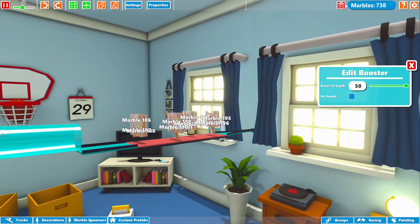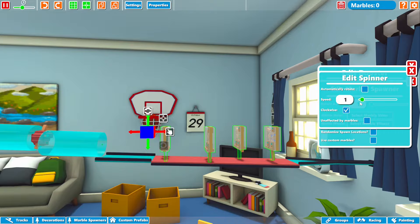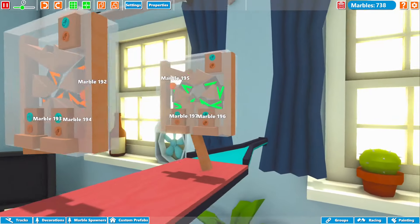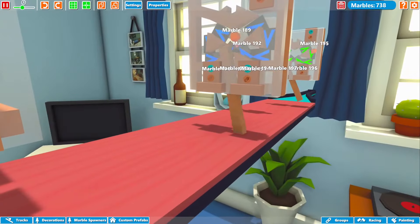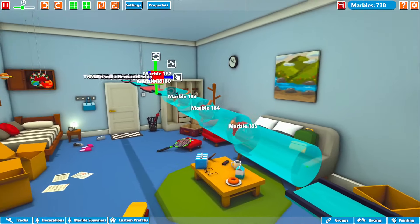That should knock some marbles off — a quick fix for over here. Let's grab all these boosters and change the boost strength to 50. When we reset this it should work for all of them, and they are all pretty much working now — sending the marbles back and forth. Perfect, that's good enough for me.